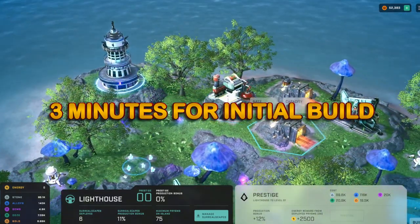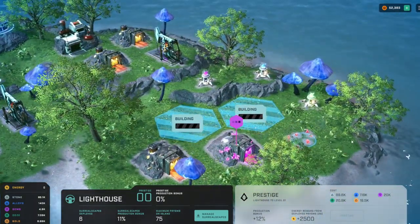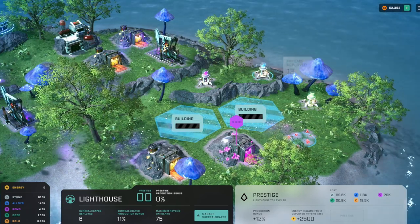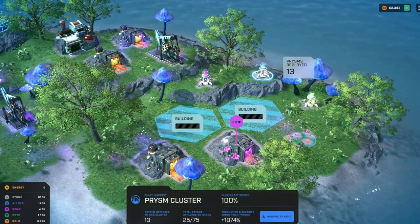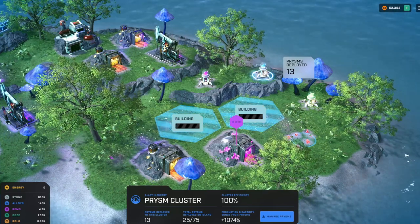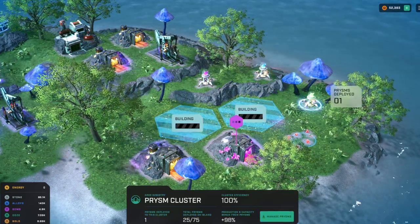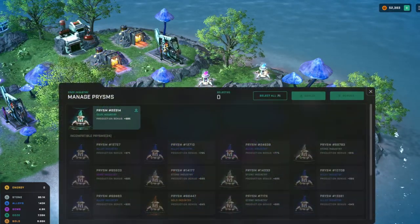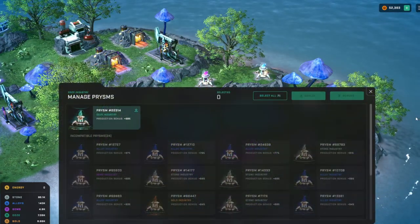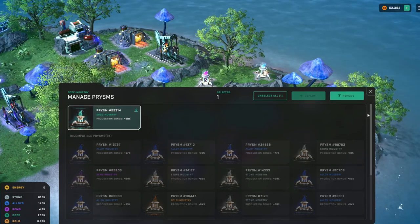Buildings take about five minutes to build. My strategy has been to build what I need, wait for resources to accumulate, then demolish everything and rebuild different structures producing the assets I need next. Because every time you prestige — which is the ultimate goal — everything on the screen resets.